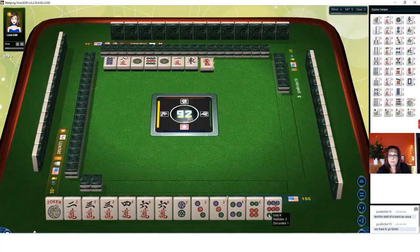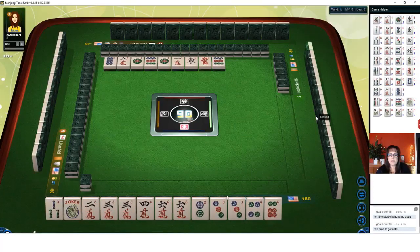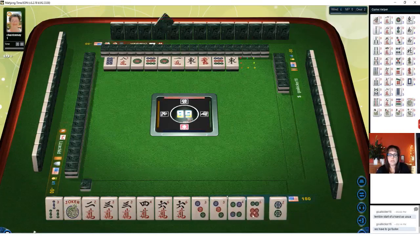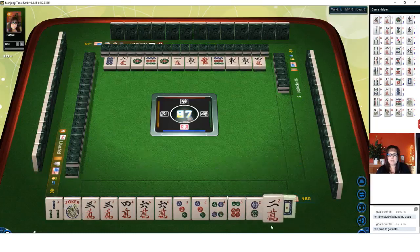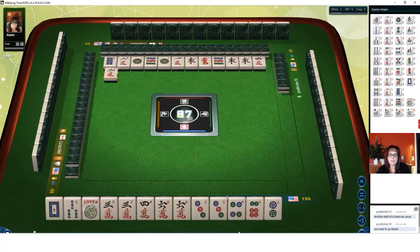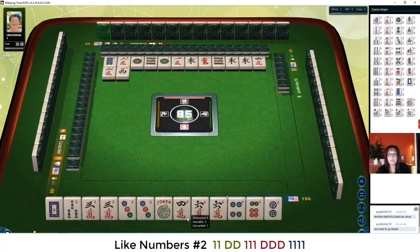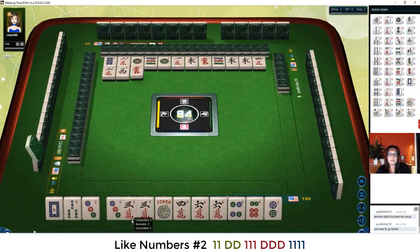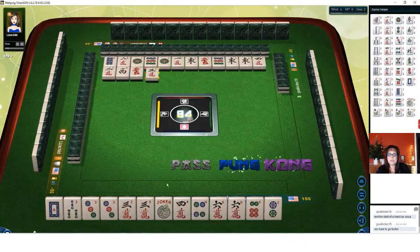That could maybe be the con if we go that route. We're playing — I would stay concealed here. Two dot — two, three, four. Let's get rid of the six. Let's reassess: two, three, four with threes. Two, three, four concealed with threes. Right there — two, three, four concealed. There's a flower — let's give up the white dragon. We could keep the four crack for a little bit.